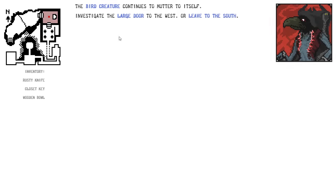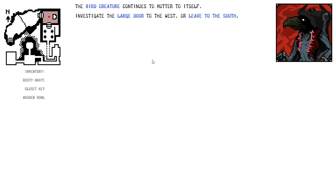Let's go north. Let's avoid this guy for now. We got a key from him, which led to a bowl. Let's just see what else we can accomplish here and come back if we can't proceed without him. Large door — the heavy door is decorated with scratch marks and dried bloodstains. It's locked. So we need to deal with this guy.